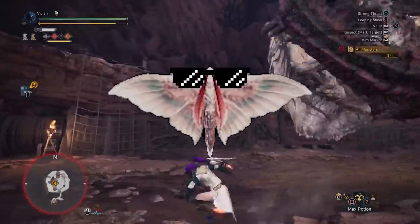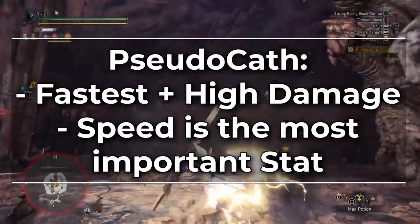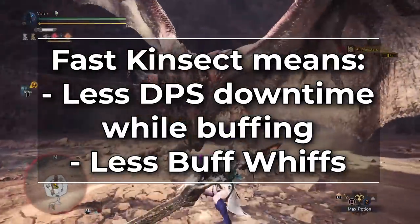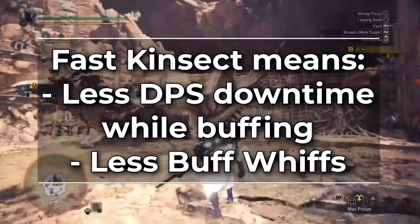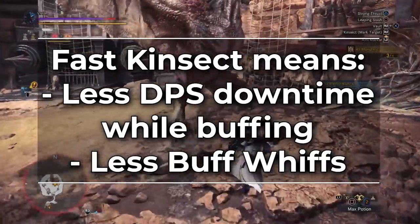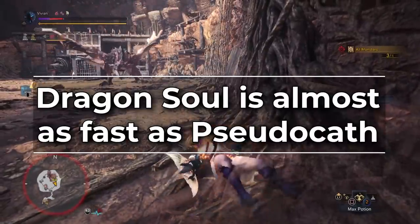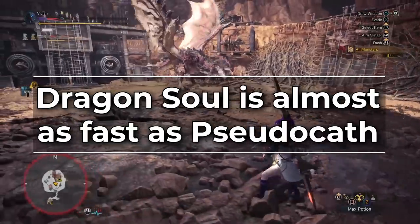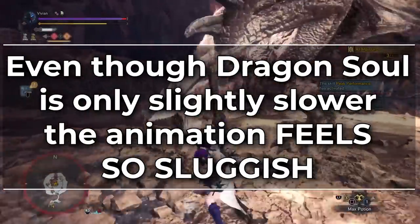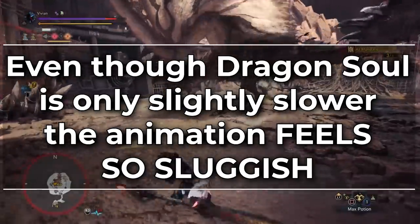Alright, let's talk Kinsects. So why Pseudokath? Pseudokath is the fastest, high-damage bug in the game. Speed is the most important aspect of a Kinsect in terms of max DPS output during a hunt — a fast bug means less DPS downtime and fewer buff misses, and second-highest bug damage isn't anything to sneeze at either. Any minor DPS increase you get from using a higher-damage bug does not compensate for the lost DPS from missing opportunities to hit things with your big stick. This need for speed is what makes Pseudokath the best Kinsect. The only thing that comes close is Dragonsoul — almost as fast, but almost is the difference between missing or hitting a spot on a very fast monster. And even though it's only slightly slower, the animation of Dragonsoul makes it feel a lot more sluggish.